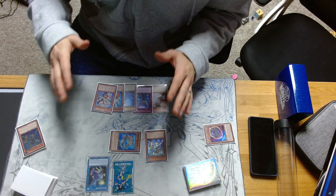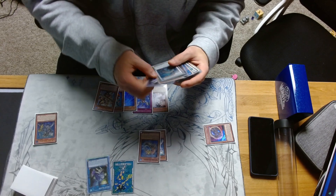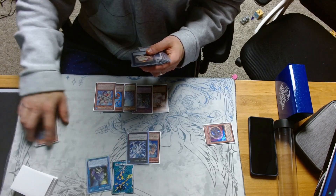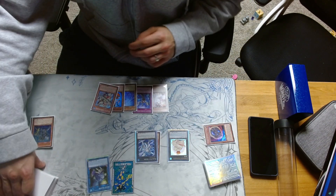Assuming we do not get Nibiru'd, we would go Rank Up into Bahamut. Then Bahamut Effect, send Dragoons to special Toad. And then Dragoons Effect will activate.